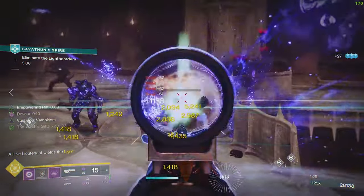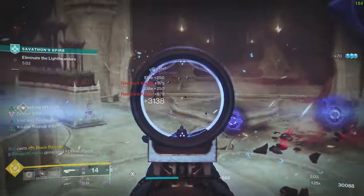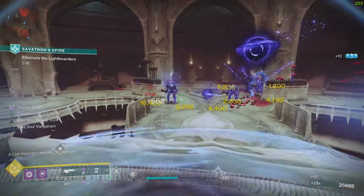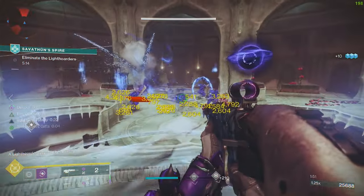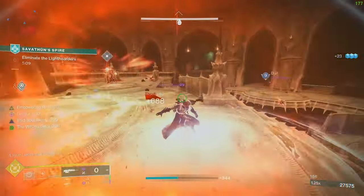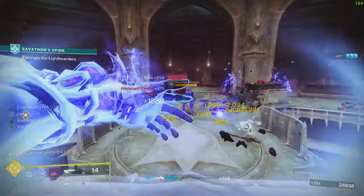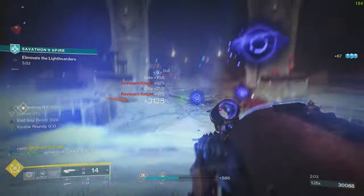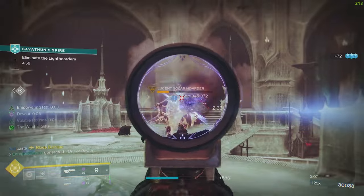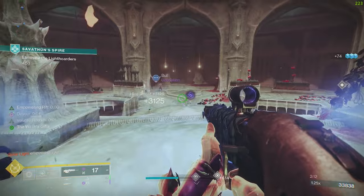Look at my class ability, look at my grenade, look at the void souls weakening everybody. My class ability is set to empowering, not healing, so it's boosting my weapon damage by 15 percent. The void soul roaming around is weakening everything by 15 percent. We end up with a consistent 30 percent buff — not just for me, but for anyone sitting in my rift shooting at enemies being attacked by the void souls.